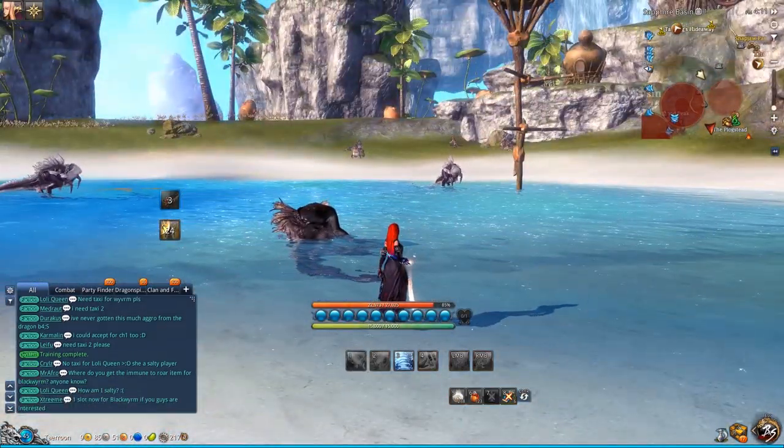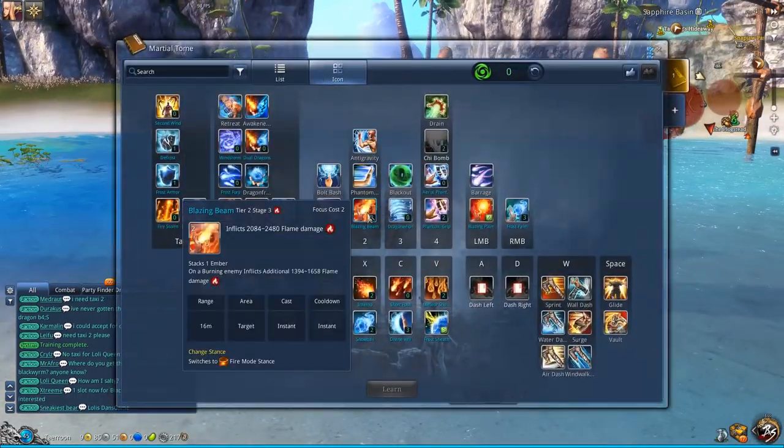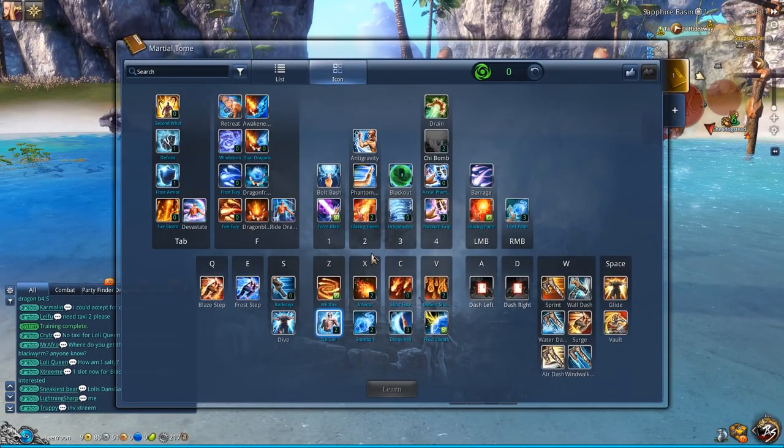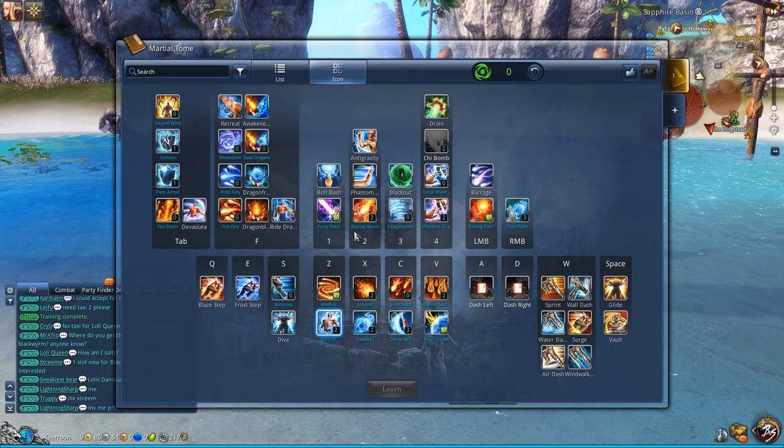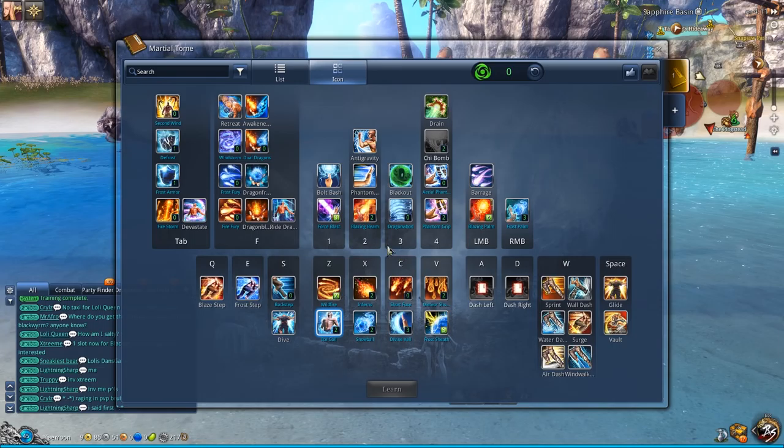Those are all optional — you do not need them at all, so you can move these points around as you see fit. But this will give you a good introduction to the burn build that you will later on use.